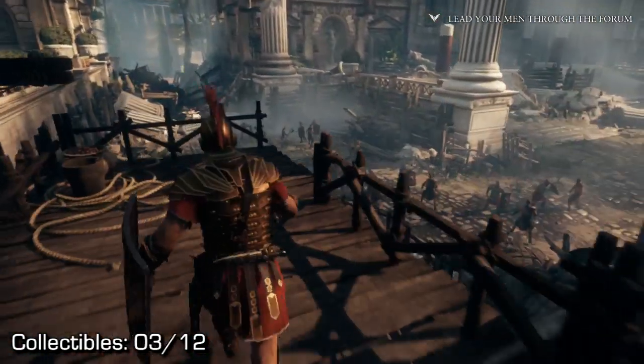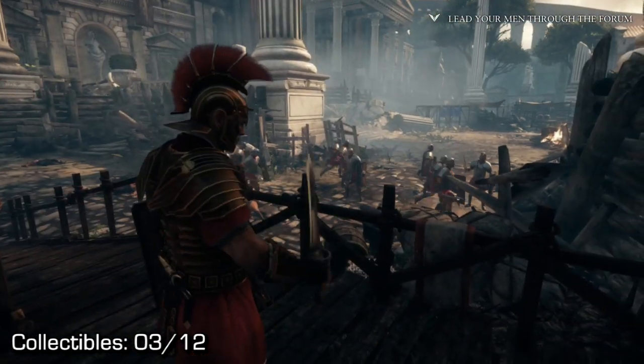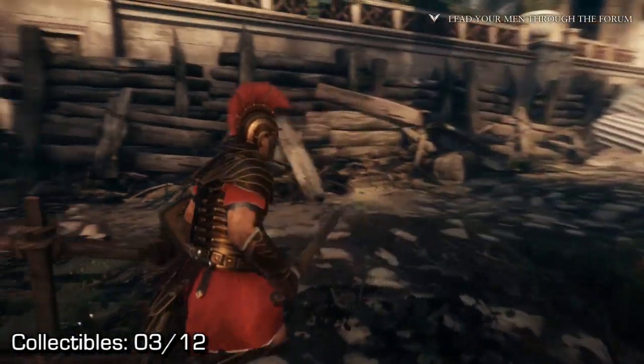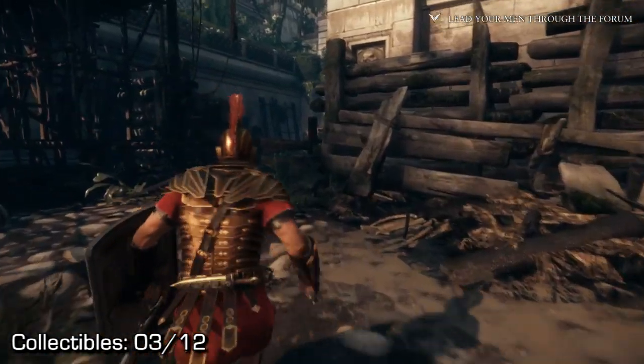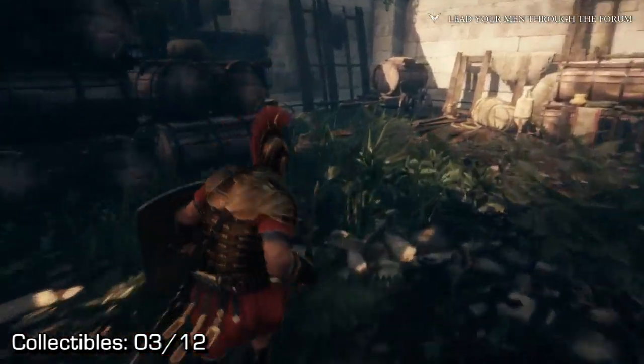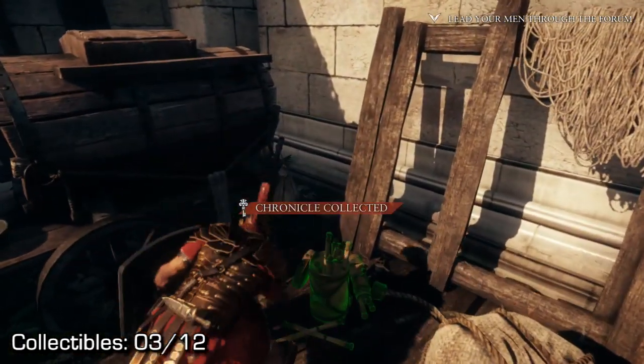This one, you'll drop down this little section, and you'll see all these guys fighting with your allies, and then your allies will kind of make a formation for you. Head down the ramp to your left, follow along, and you'll need to break this gate in order to access the inside area where you can find your chronicles in the very back.